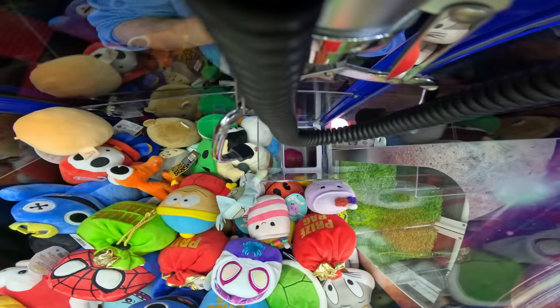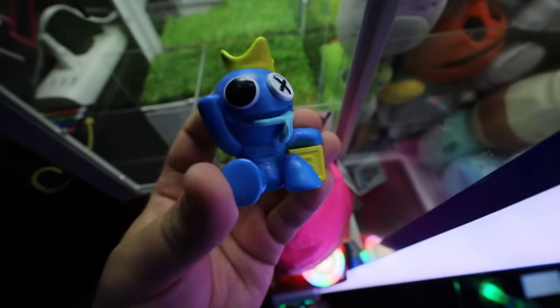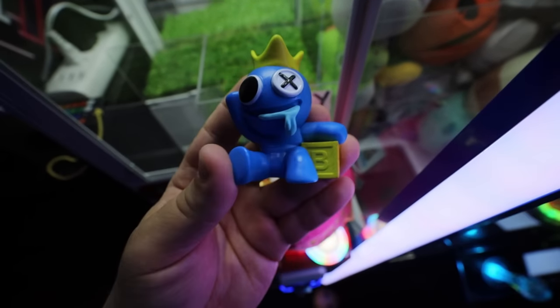There we go, baby — that's a W! Let's check out what's inside this prize bag. I'm going to guess it is a Green Rainbow Friend — and it is another Blue Rainbow Friend, but this one is a little different.